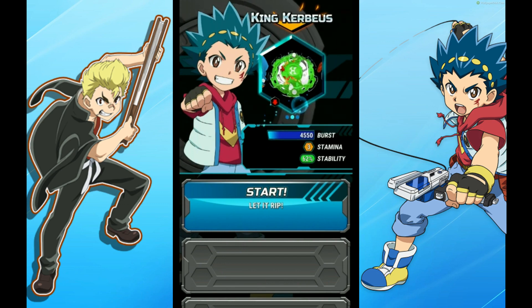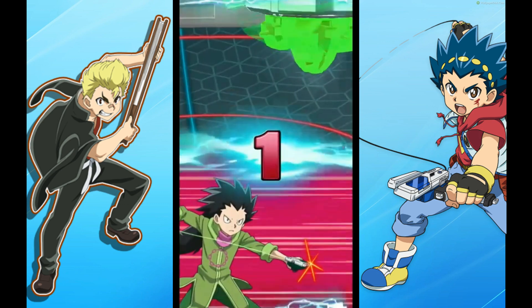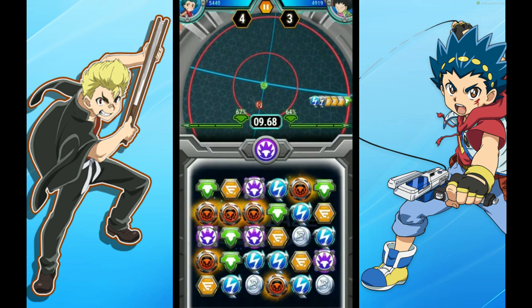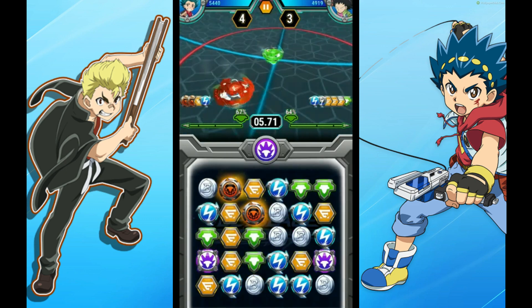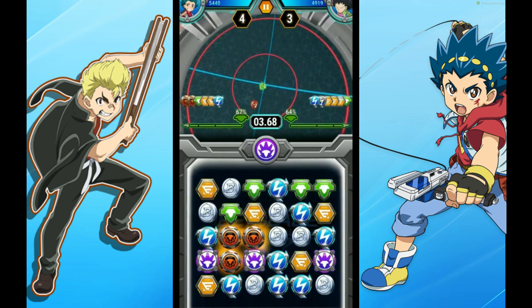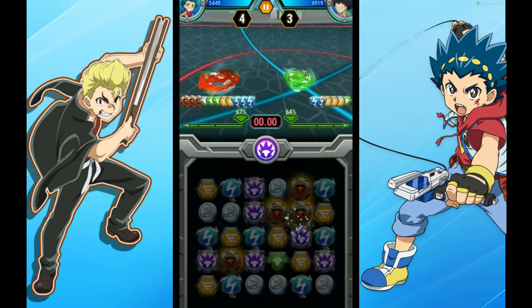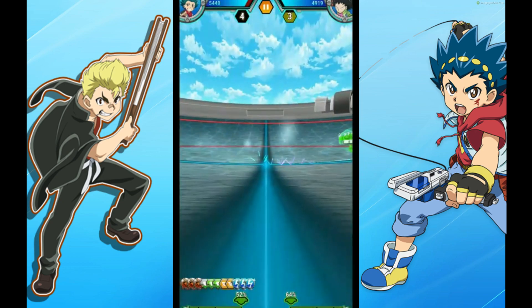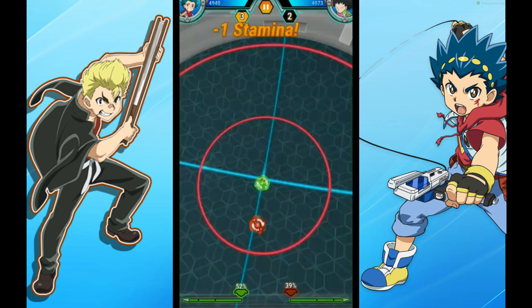That's just one win — it's best of three, it seems like. Let's go for it again. 67 percent stability, that's pretty good. Let's get some green action here. Okay, we got a good sprint on how we want these things to attack. Let's go bay action — we want to attack them via green, I think right now.